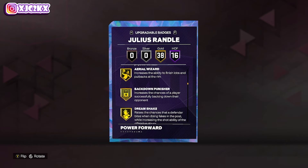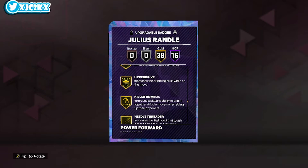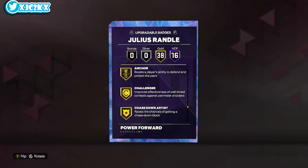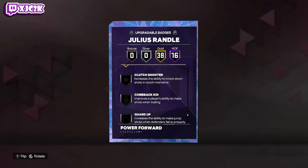He also has Gold Aerial Wizard, and a bunch of other gold badges including Drop Stepper, Rise Up, Agent 3, Blinders, Catch and Shoot, Deadeye, Limitless Range, Bailout, Break Starter, Handles for Days, Hyper Drive, Unpluckable, Anchor, Challenger, Clamps, Glove, Interceptor, Pogo Stick, and Workhorse.